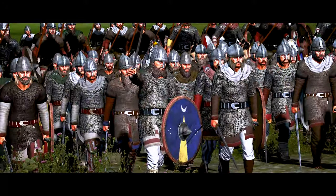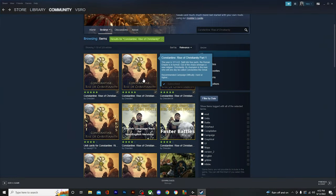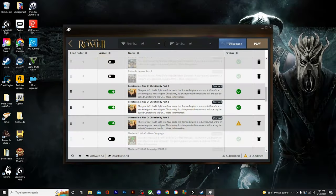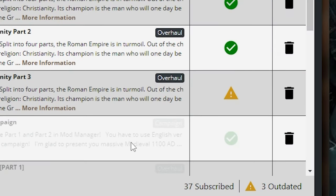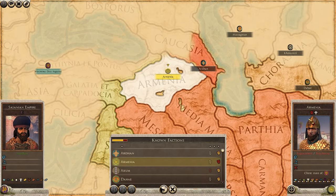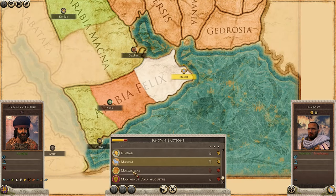The Sassanids, the Goths, and all the different Roman factions look great. Constantine: Rise of Christianity has three parts — make sure to put them in the following load order, and simply ignore the outdated message for part 3. It's also important to note that there are a great number of sub-mods that go alongside Constantine: Rise of Christianity, and they will be linked in the description down below.